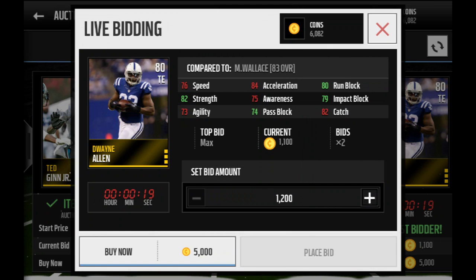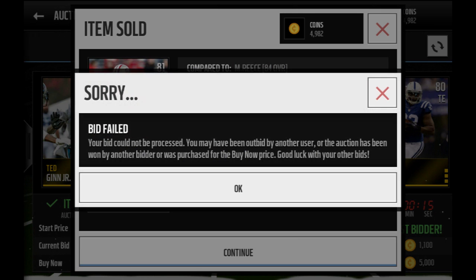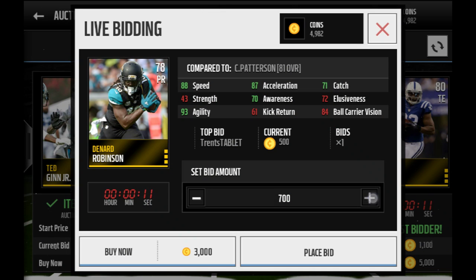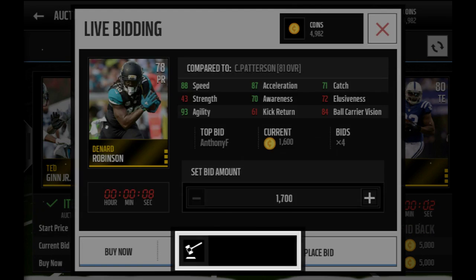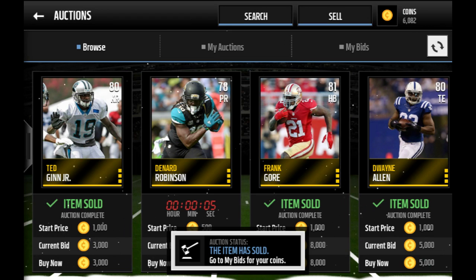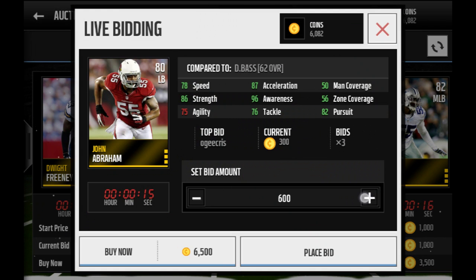Let's get this Dwayne Allen — got him! Frank Gore — somebody just bought him. Okay, so you see that, that has sold. And I'll show you what just sold — my Geno Smith.